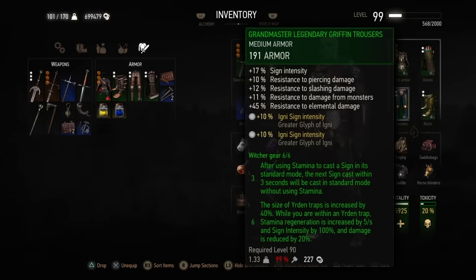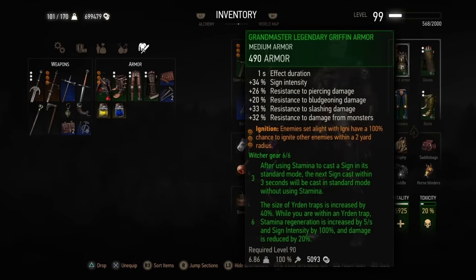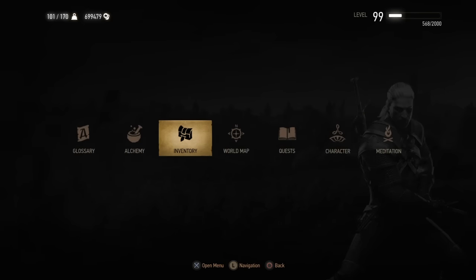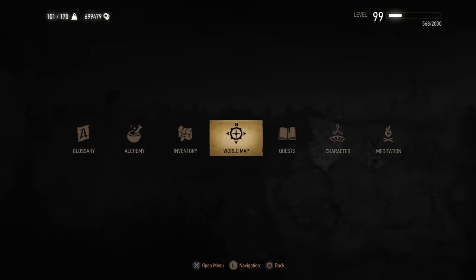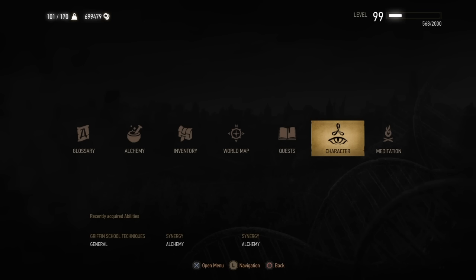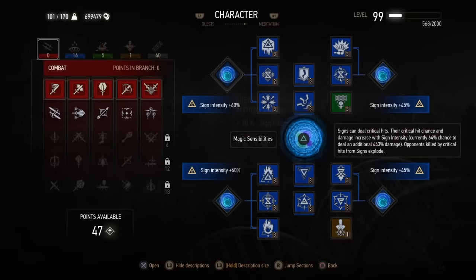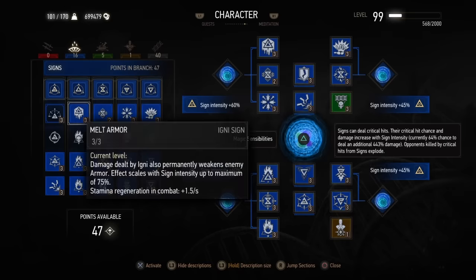All other six slots should be dedicated to greater glyphs of Igni if you're using this as an igni build. You could also go down the Axii road or Yrden — in that case you're going to need a different enchantment on the body rather than ignition. However, in my opinion igni is the far superior option, as most enemies have a fire vulnerability, with very few exceptions: some bosses, some Wild Hunt enemies, as well as golems or gargoyles — things made out of stone obviously can't get set on fire.